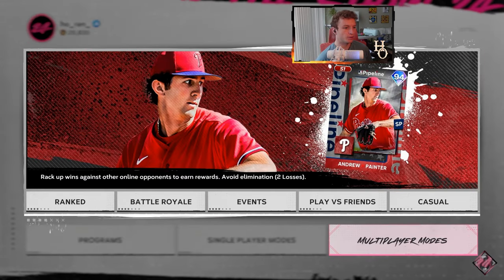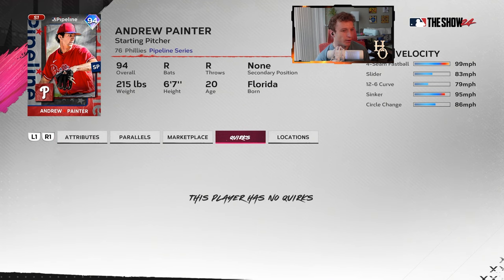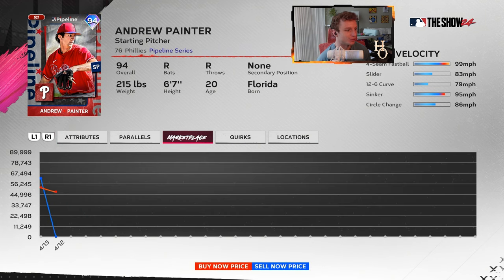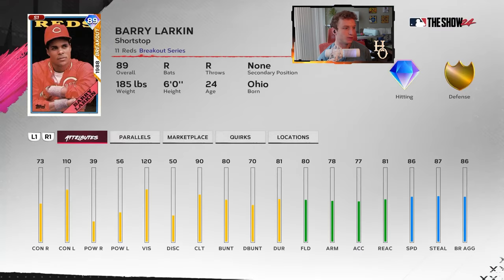Looking at the events in the multiplayer section — the 20-win reward is going to get you Andrew Painter. Five-pitch mix. I like the 12-6 curveball and the disparity in velocity — 99 velocity dropping to 79 miles per hour on the curve. Per nines are pretty balanced. I wish he had a little bit higher home runs per nine, but everything else looks pretty good. No outlier, but he is 99 V-low and he's a tall pitcher. He's going for about 90,000 stubs in the market — if you get him, I'd say today, otherwise he's going to keep dropping in price.